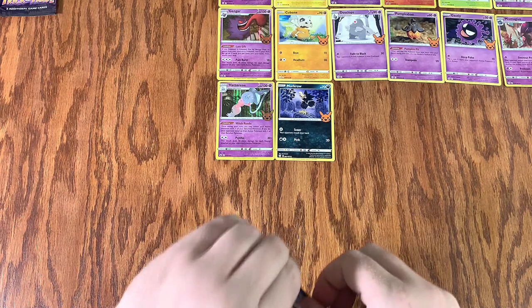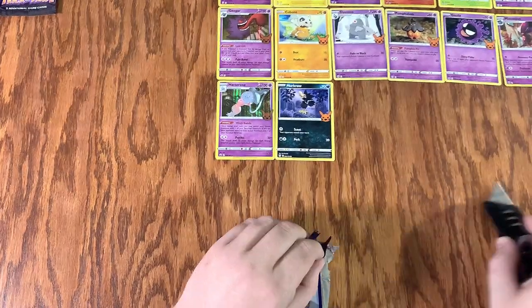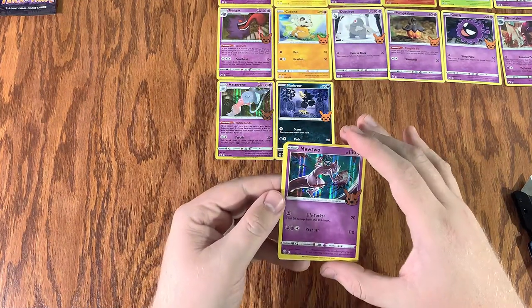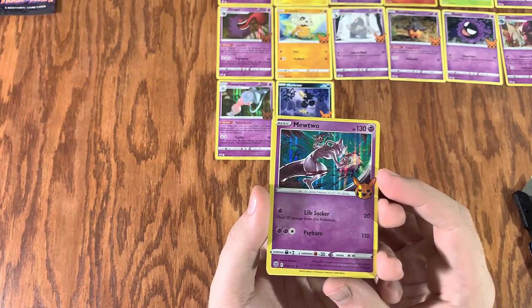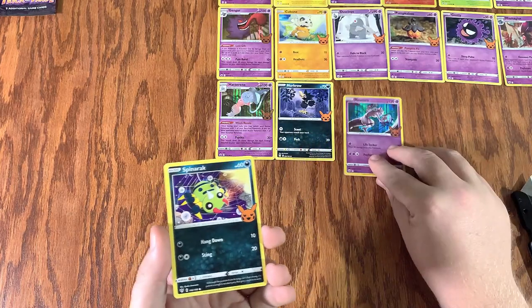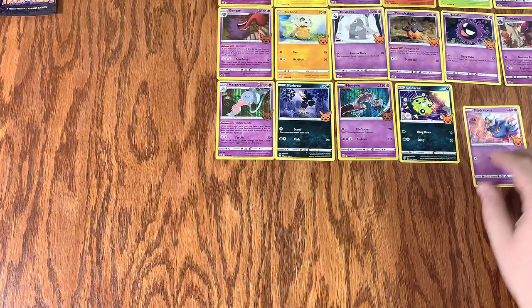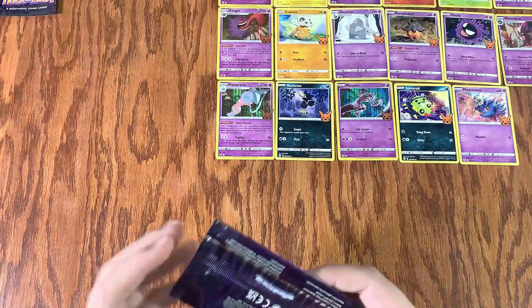Oh man, we don't want to damage them. There we go. Come on — yes! Look at that Mewtwo. That is right up there — that's going to be one of my favorites. That Mewtwo and that Gengar is just sick. Spinarak. And then Mimikyu. So there we go — 23 of 30.